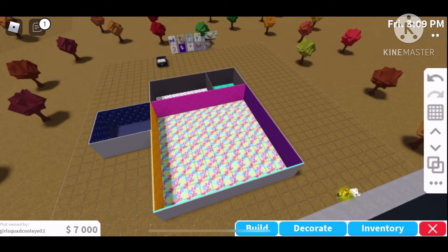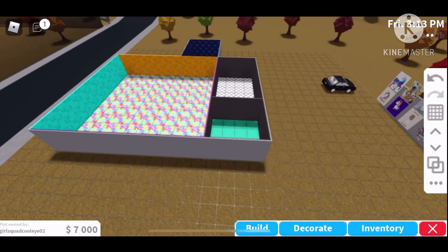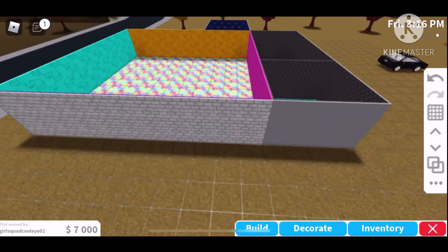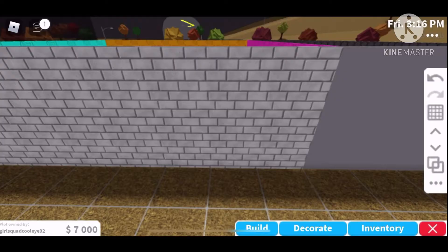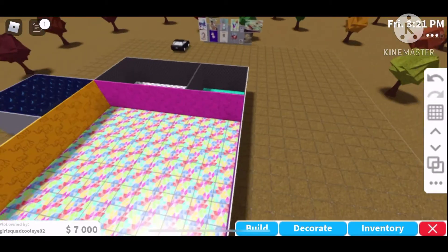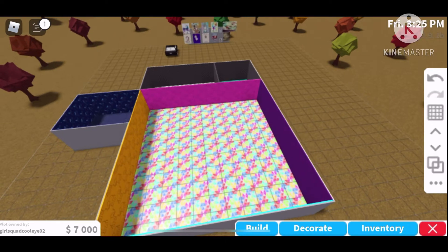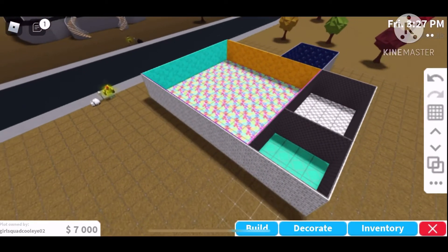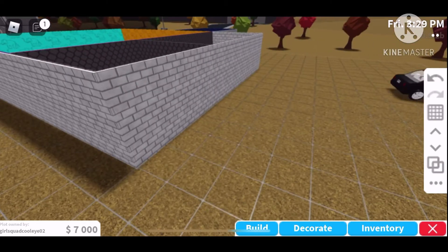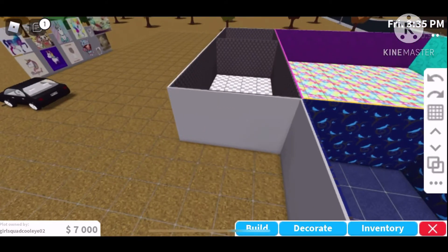We're gonna go to this other wall, do the outside — large bricks — and we're gonna go institutional white. We're gonna continue building the whole entire outside in institutional white large bricks. I clicked the back button, so thank God for the undo button — I'd be dead if there weren't one for that.